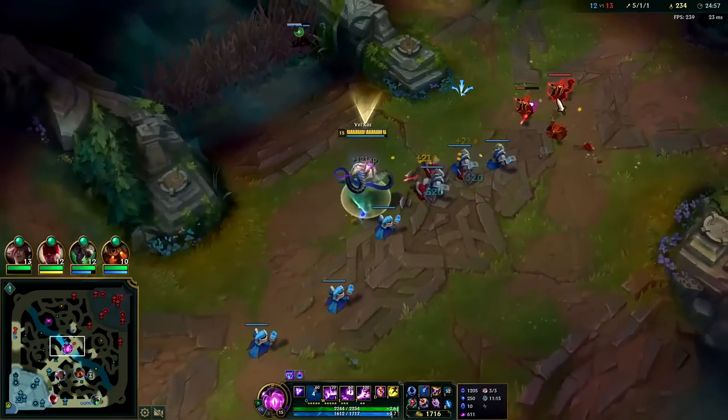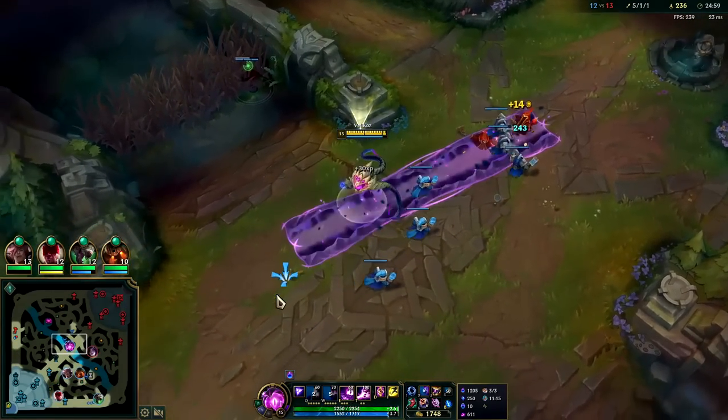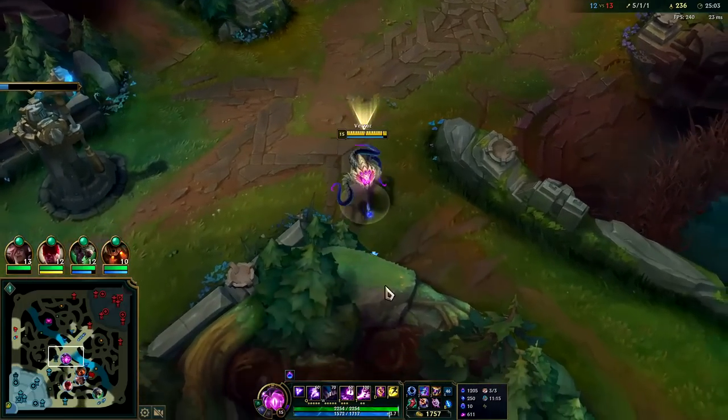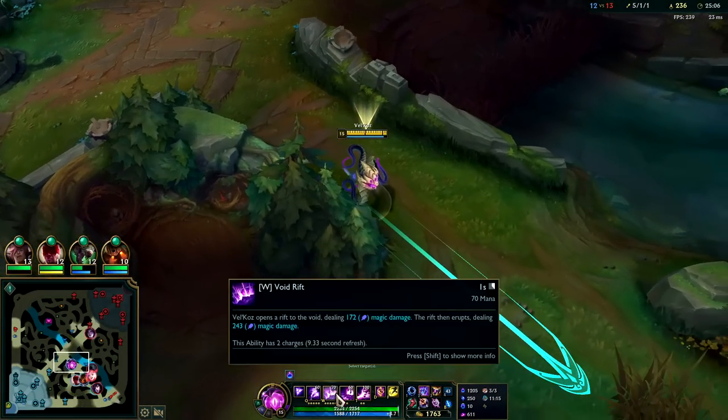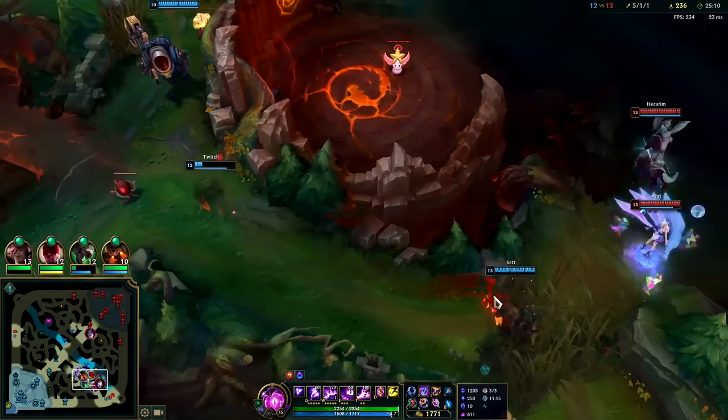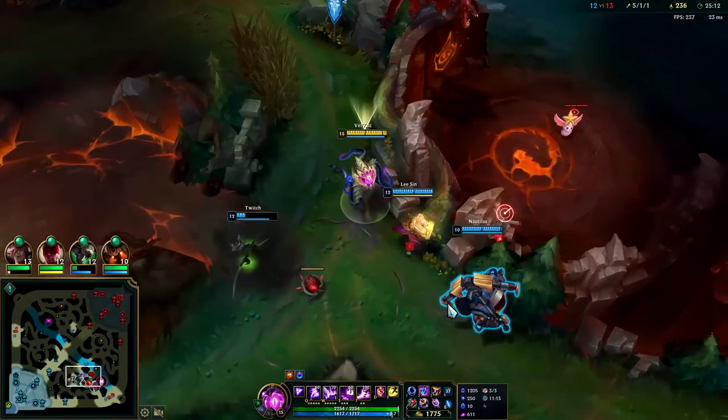Push the whole wave — two W's and one Q. W's are on such a short cooldown at this point, only about nine seconds. All I need is one Q and R and a squishy dies.